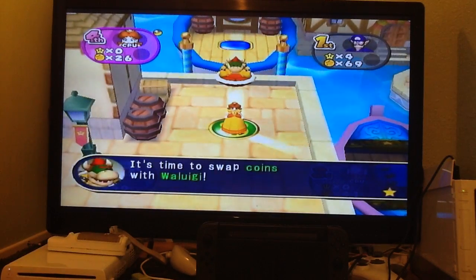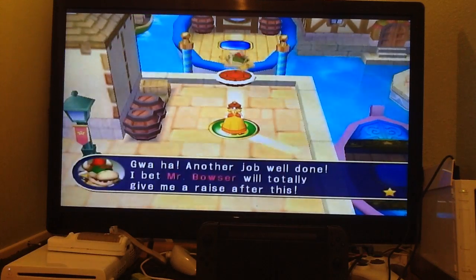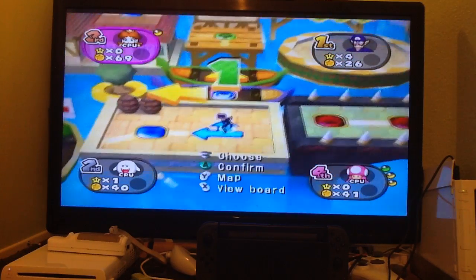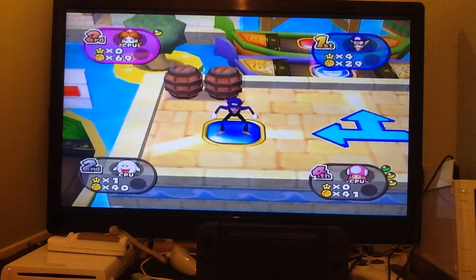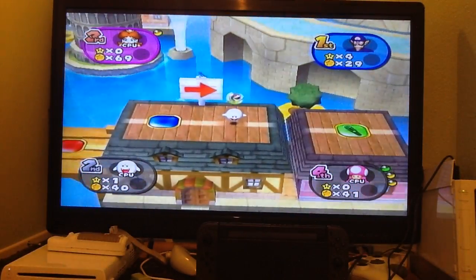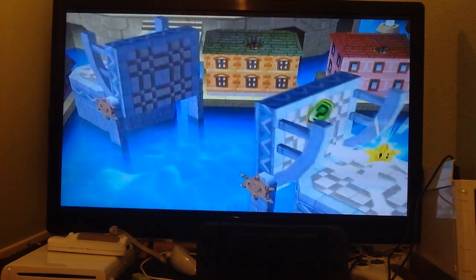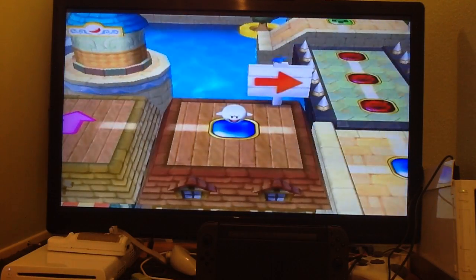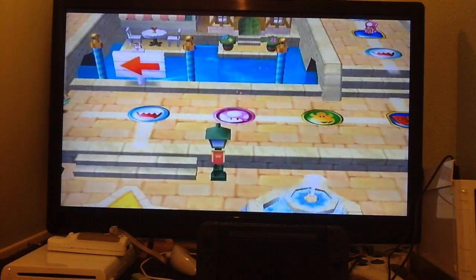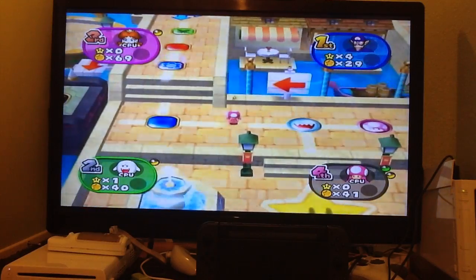I'm being warped so I'm not getting an orb. Aww, it was swap coins. Of course it would pick me for swap coins. No matter what, I have this in the bag because I'm currently leading in minigame, running, shopping, event, and orb — basically all of the bonus stars. Boo is probably going to get the happening bonus because he's landed on three happening spaces and I've only landed on one. I've gotten every single bonus star except for the green one.